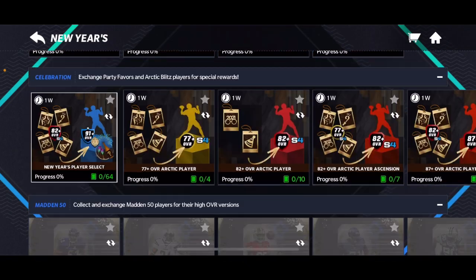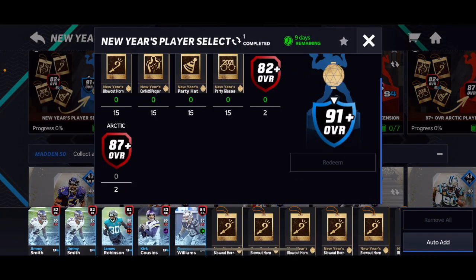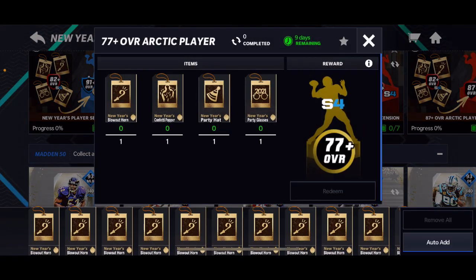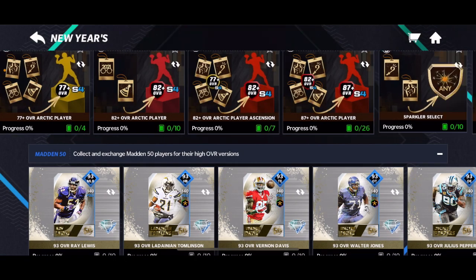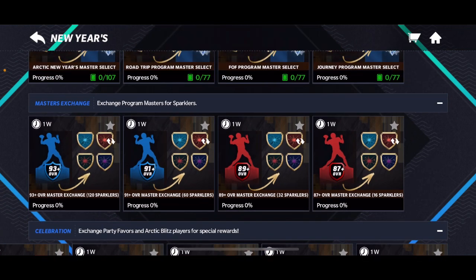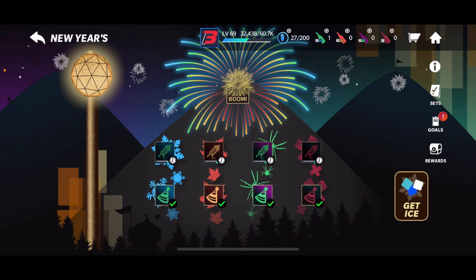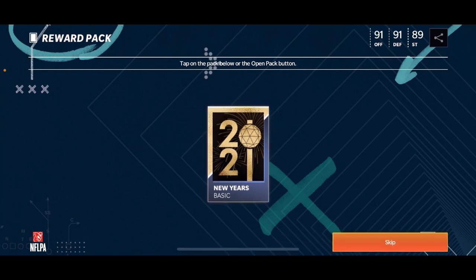And it cost me absolutely zero coins to do. The most expensive thing this would require would be the 87s, and I got those for free. So it's an easy 2 million. But if you guys just want to go the safe route: get the 77-pluses and sell them for 20k, get the 82s and sell them for 100k — because these players do go for a lot more. Then you can sell the 87s that you get from the select pack for about 750k, whatever they go for nowadays. That is the first coin making method — pretty much the New Year's one.